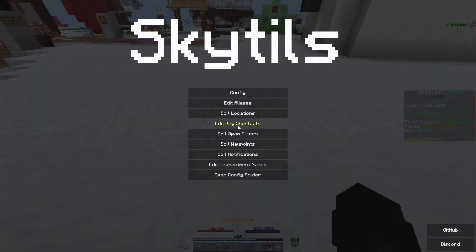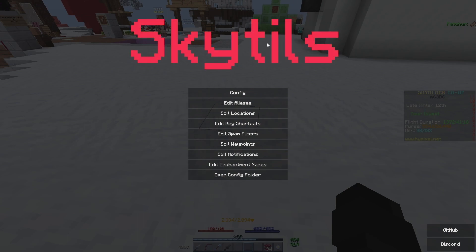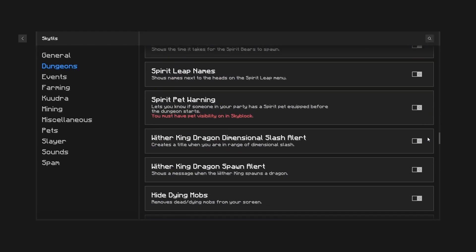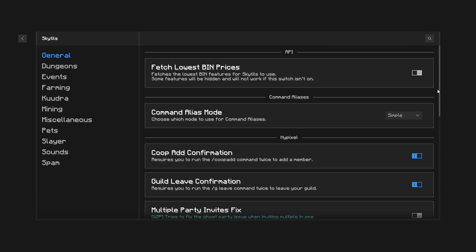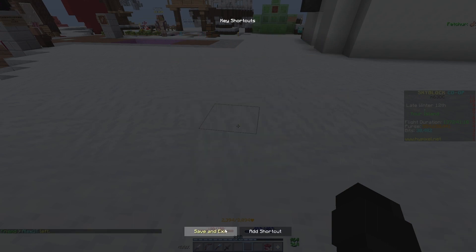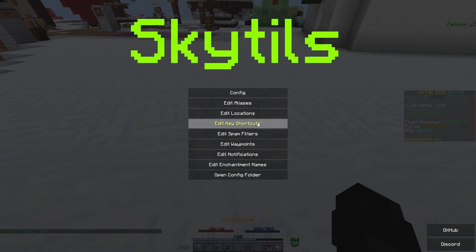The next mod is SkyTils. SkyTils is a very unique mod with multiple functionalities, such as dungeon mods, solvers. It also has a lot of mining and, of course, other regular quality of life changes. It also has key shortcuts, which can be really useful if you're super sweaty. I personally don't have any because I like to play more casual, but you can set these up if you'd like.